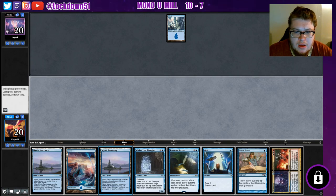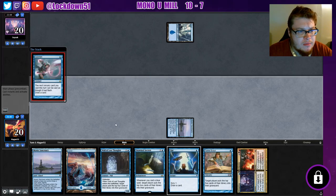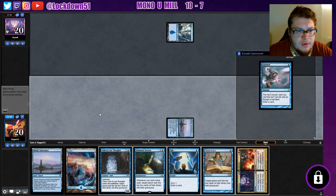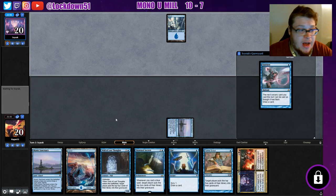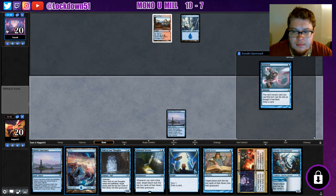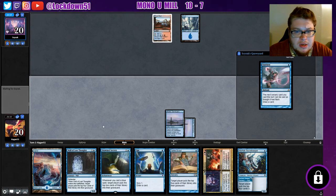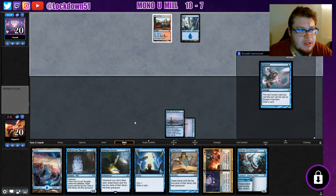Game two — Breaking in hand. Let's go Mystic Sanctuary first, start getting Drown in Secrets online. Going Quicken again, it's fine, it is what it is. Passing and holding up mana — I'll just go Mystic Sanctuary again. Looks like they want to counter that Drown in Secrets.